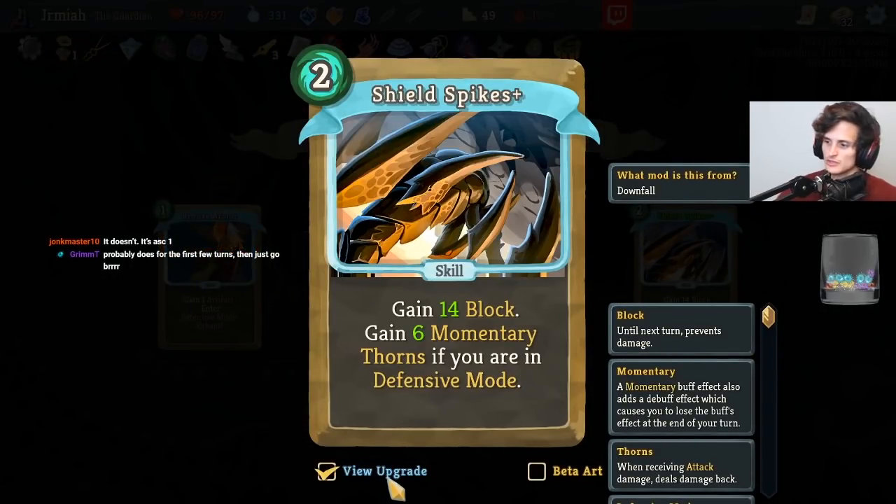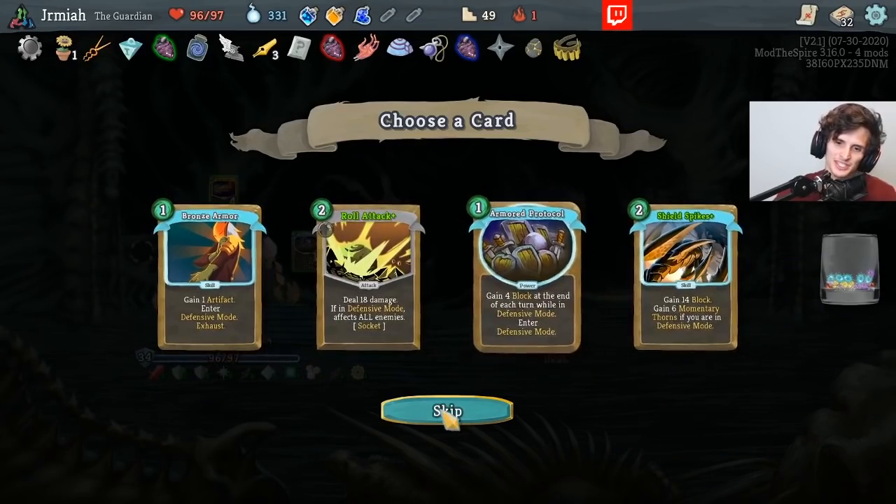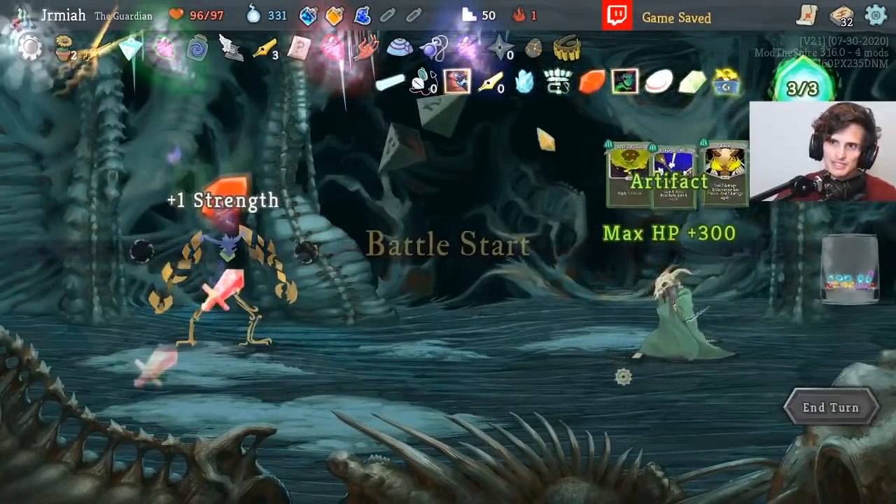Gain six Momentary Reforms — that's a lot of thorns. I can keep it because I have Artifacts — so that's thorn scaling, but I don't need thorn scaling at this point. Let's keep the deck nice and cute.